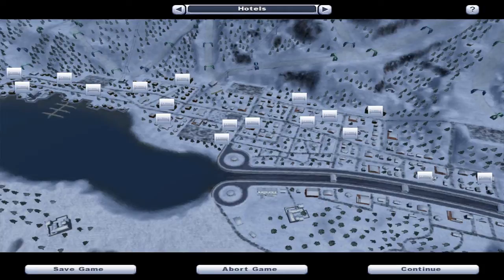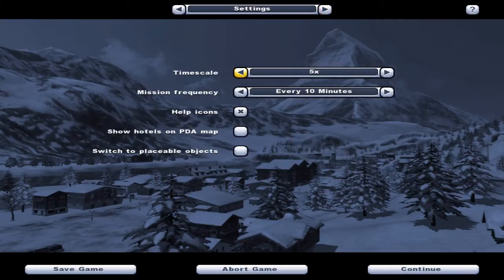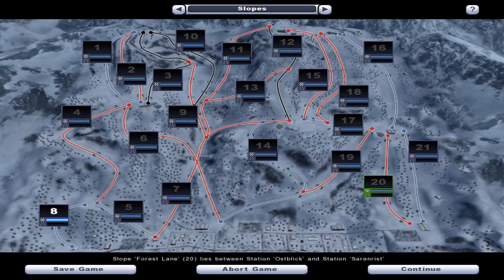And then hotels — this is another way you make the big bucks in this game. You buy hotels, set up your fees whether you want them family-oriented, singles-oriented, party, and so on — and make a bunch more money. Here's your stats. As you can see, we have nothing because we've done basically nothing, and I was just born 7% popular. And finally we have time scale — I want to go real-time — mission frequency, because yes there are missions, help icons, etc. It's going to look very familiar to those of us that have played Farm Sim.